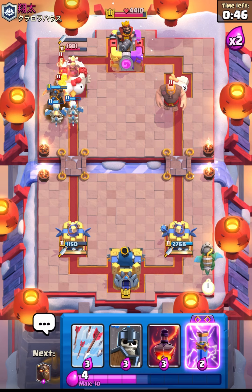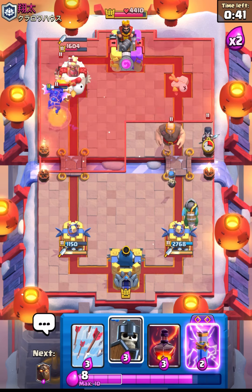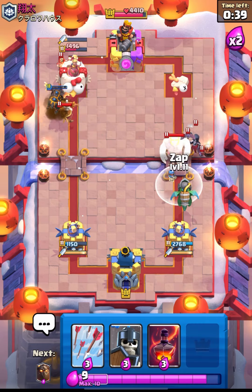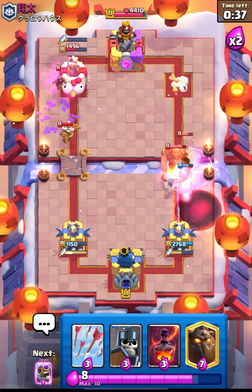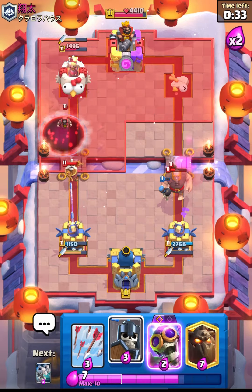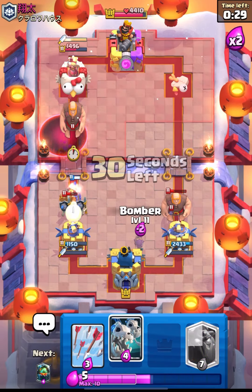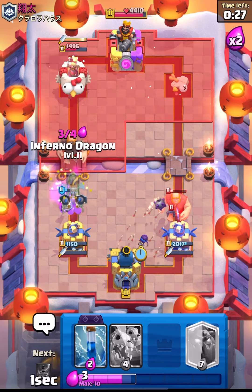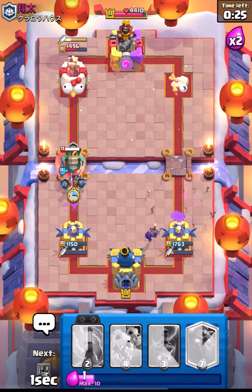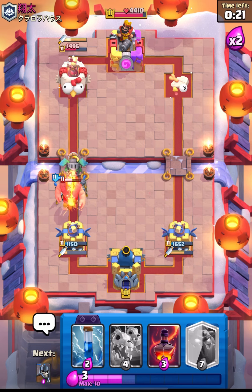Skelly Drag will be taken out by the Wizard, but that's okay — he had to use that on defense, so now he can't have a good offensive push. Let's use our Zap. That was a really nice Void, but we can still defend this Giant using our Arrows and Bomber.